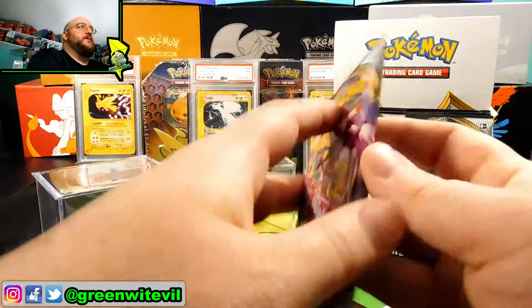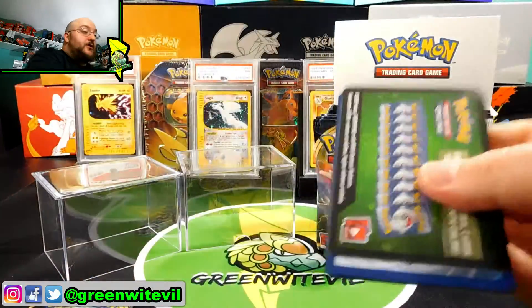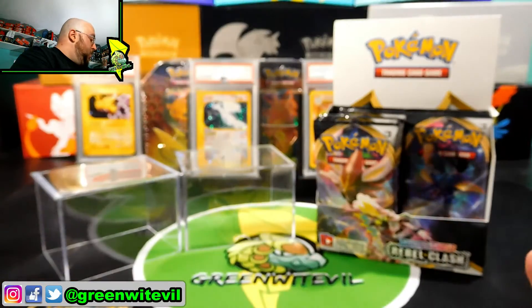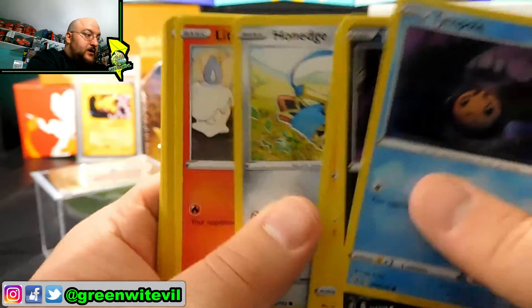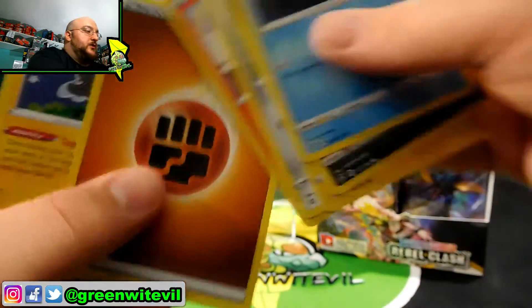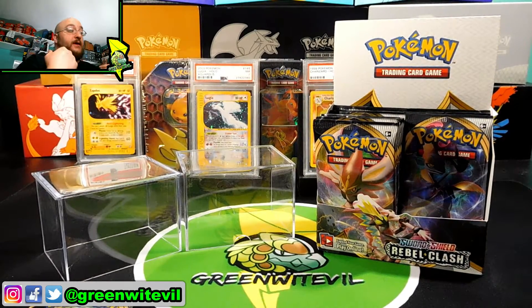Second pack in. We're still looking for those full art Boss's Orders or the rainbow rare Boss's Orders. Another green code card. Sifting through this: Helioptile, Hawnedge, Litwick, reverse Barbroach, and a Ludicolo regular rare. Nothing out of pack two. We're already halfway through and I have no points.